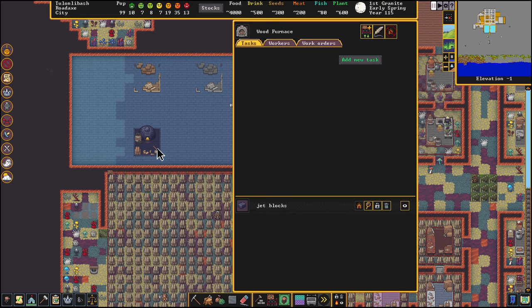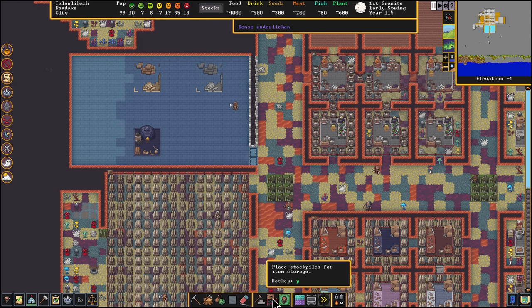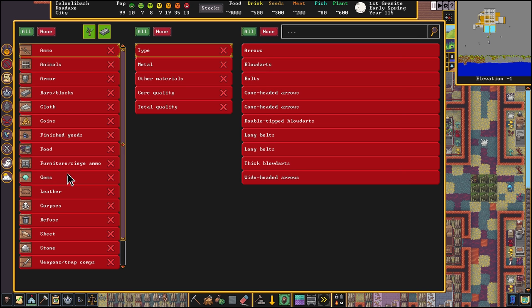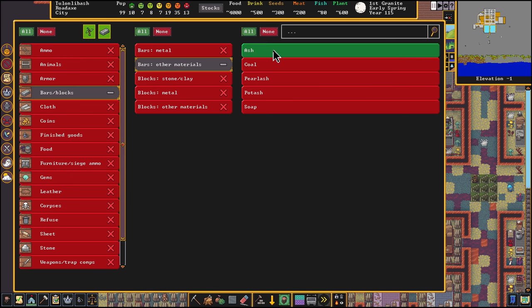The wood furnace is now complete. We're going to go to a new task and make ash on repeat. You could set up a manager job if you'd like to, but I just need a lot of soap right now so we're doing it on repeat. Then we're going to make a relatively small stockpile around it — a custom stockpile of bars and blocks, other material, and only ash. This is going to be an ash stockpile, and then we'll go to the other bar and block stockpiles in the fortress and disable ash so all of it goes here.